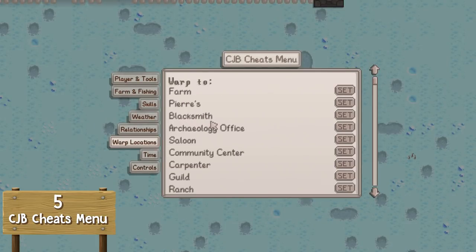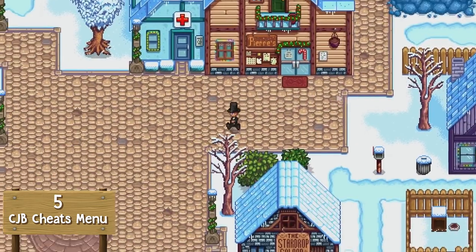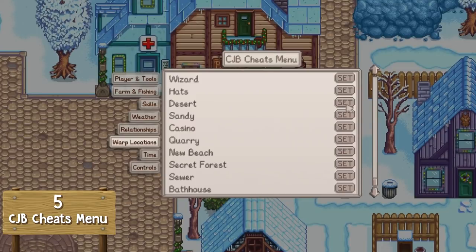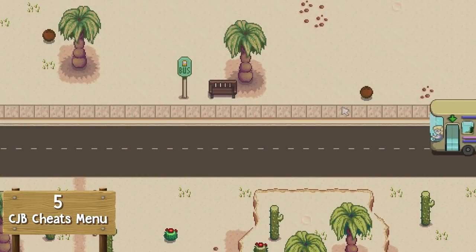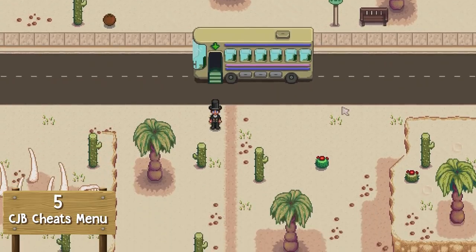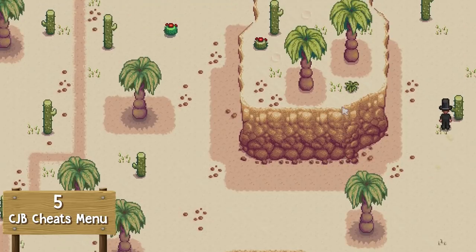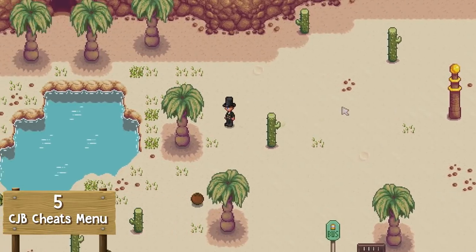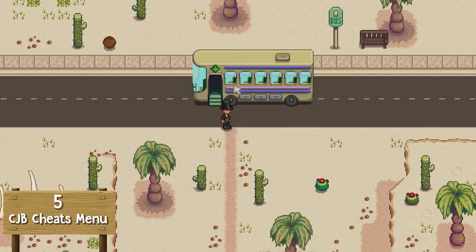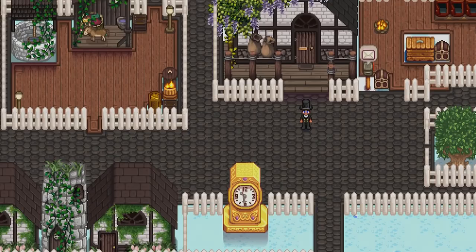The best part of this mod is the warp feature — you can teleport wherever you like. For example, click PA Shop and you're instantly there. Click desert and you're at the desert. This is the ultimate cheat mod, best used when you've completed the game and there's nothing left to do. Don't use it if you're a beginner because it will take the fun completely out of Stardew Valley. That is number 5.